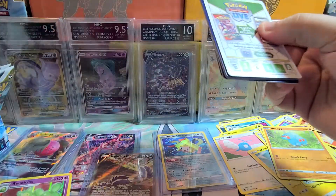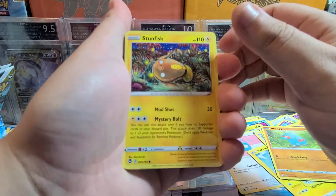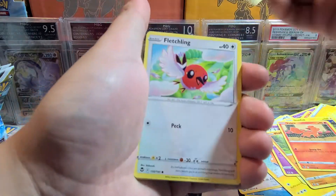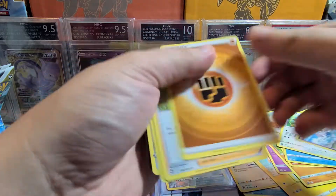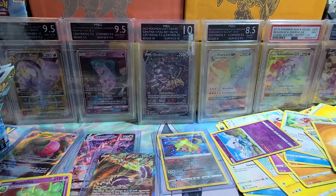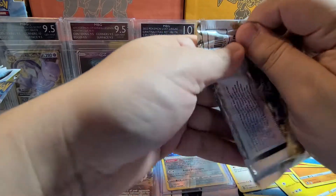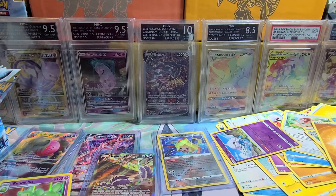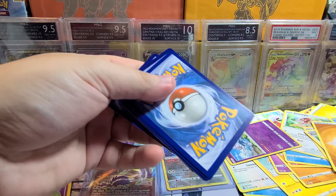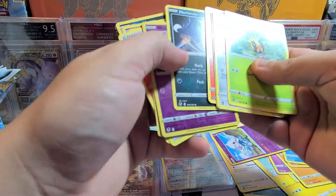Hoping for a second Radiant card — I think the average is about two per box, so hopefully soon. Pack: Stunfisk, Vulpix, Snorunt, Fletchling, Smeargle, Reverse Meditite, and Keldeo. Nine packs left. Next pack — white coat card — Misdreavus and Armaldo. That's it.